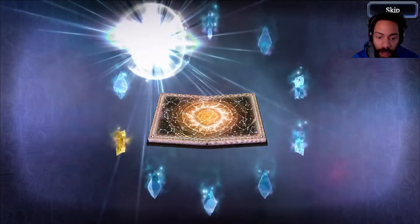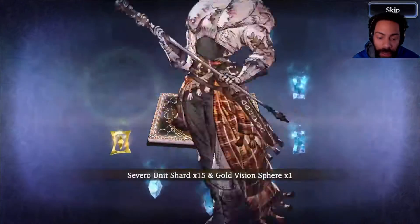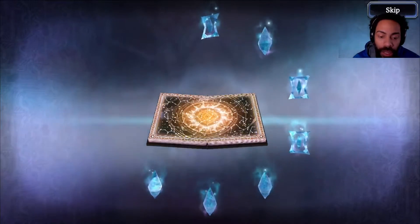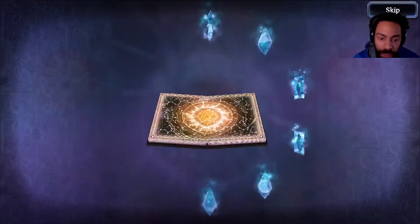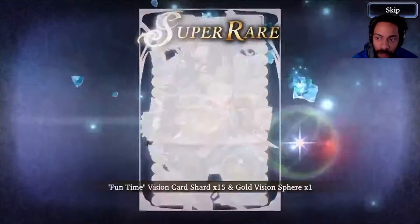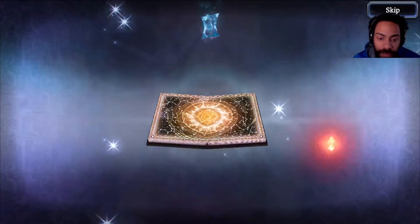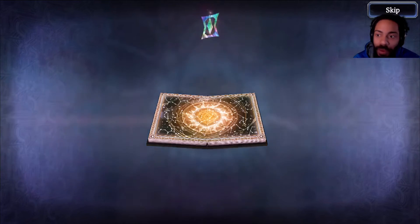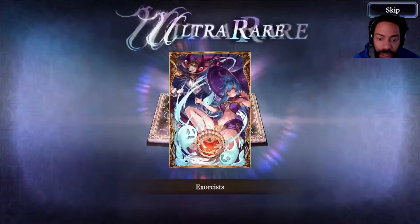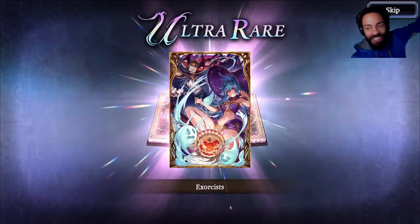We have an MR card here — MR unit Marguerite, that's a good one. I still need way more of her shards and she will be good for my fire team. Now that I have a fire slash team I want to make a fire mage team, so she's gonna be good for that. And here's our — it just upgraded to a UR. I guess that was a guaranteed UR. First step, let's go baby.